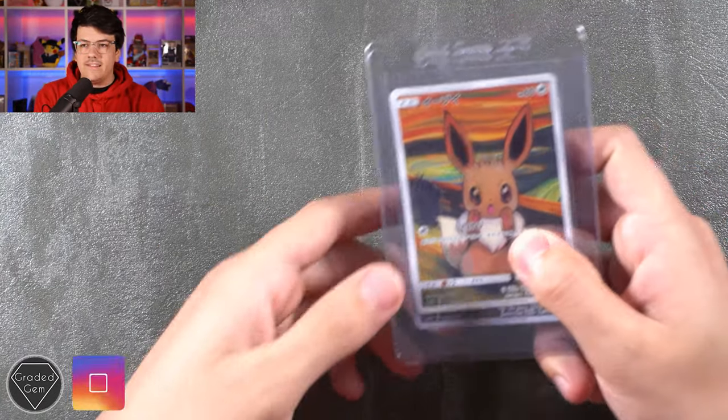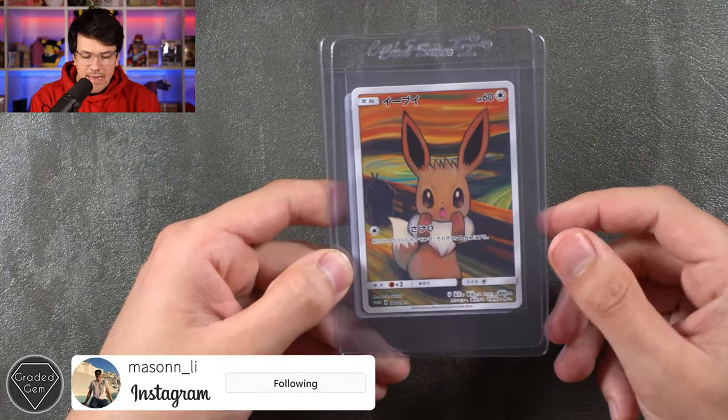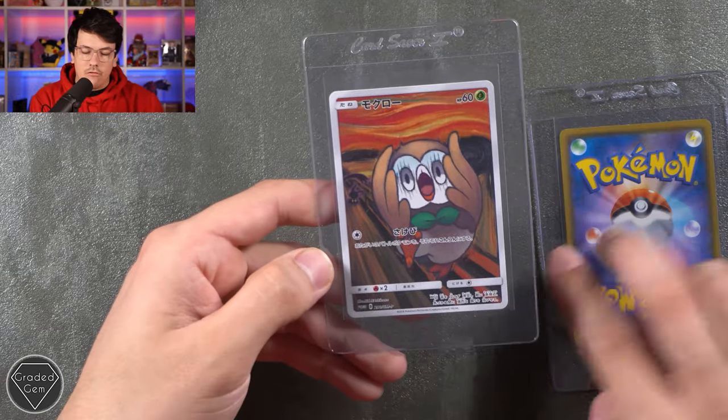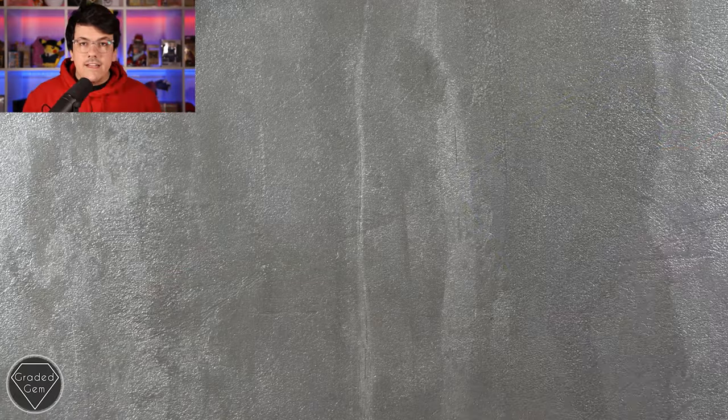Next up we have Mason, or at Mason underscore Lee over on Instagram. We've got the Eevee Edvard Munch promo and the Rowlet Edvard Munch promo as well. Thank you very much for sending those in, Mason.